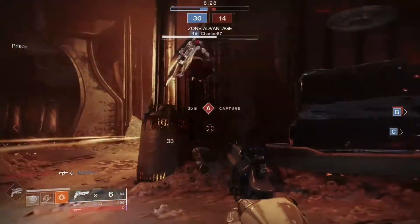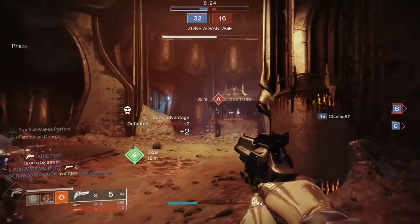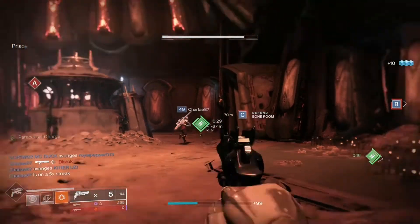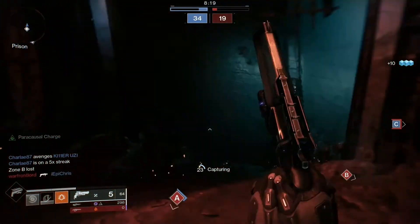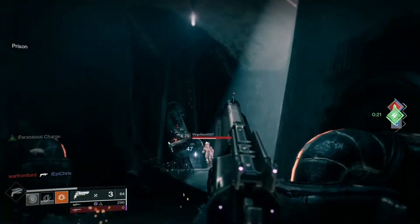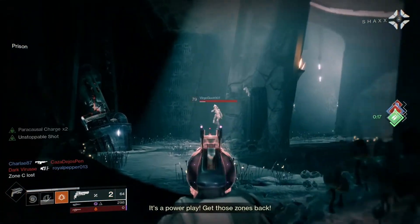The Hawkmoon Exotic Hand Cannon released a few days ago to lukewarm reception from the community. Personally, as someone who doesn't really use hand cannons much, I really like it. The stat distribution makes this thing feel really good, especially on console. Now in Crucible, Hawkmoon is fun, but what if I was to tell you that where you should be using it is in Nightfall Strikes?